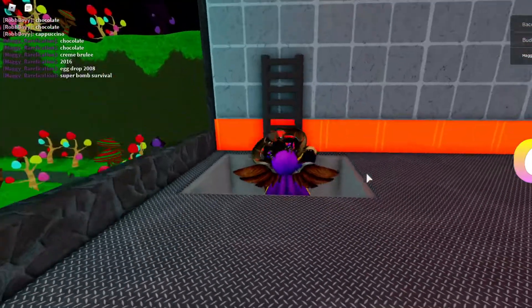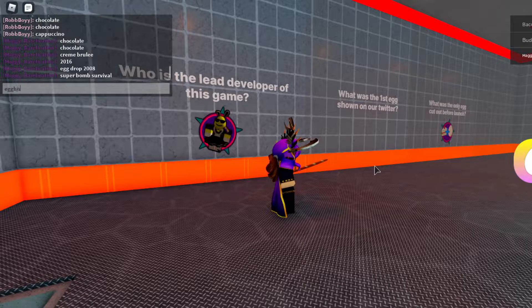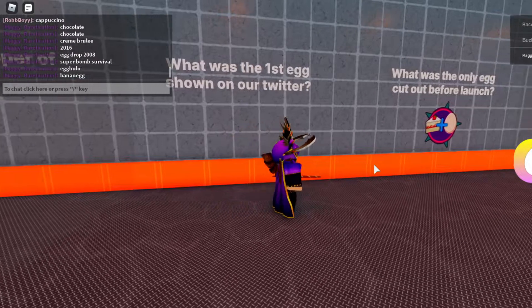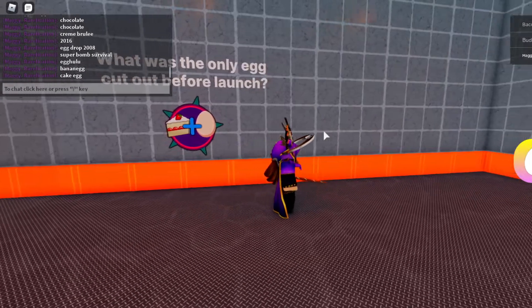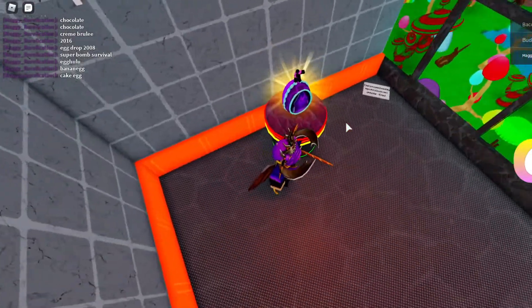The last floor is the third floor. Who is the developer of this game — which is Egg Hulu. What was the first egg shown on Twitter — which is the banana egg. And the last question: what is the only egg cut out before launch — which is the cake egg, so put cake egg. After that, just touch the egg and you should get the badge.